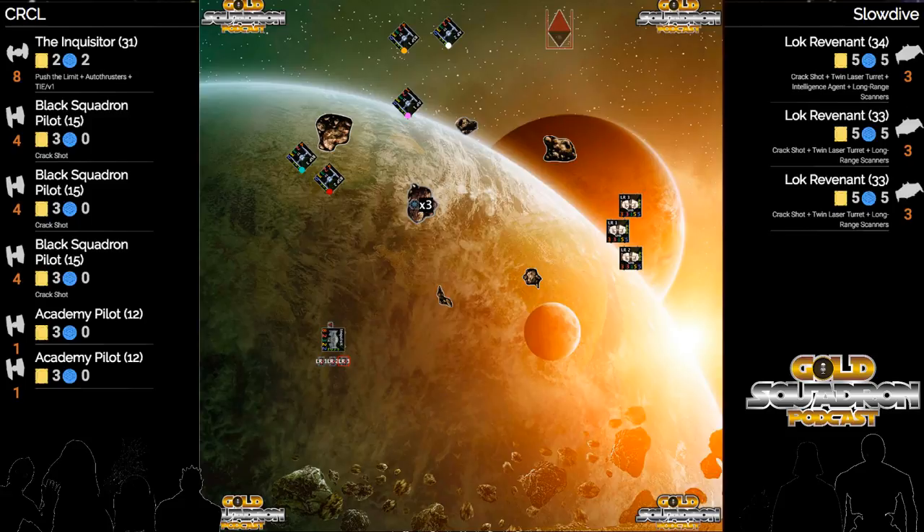I just think you go one or two forward with your Scourgs, take it nice and easy, and see what that TIE swarm is doing. One of the great things about Vassal League is there isn't that clock time limit.